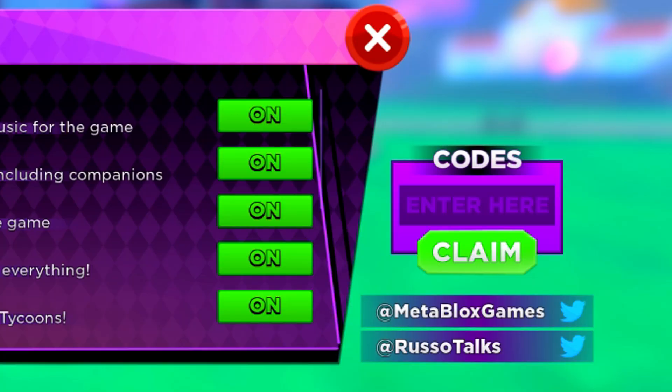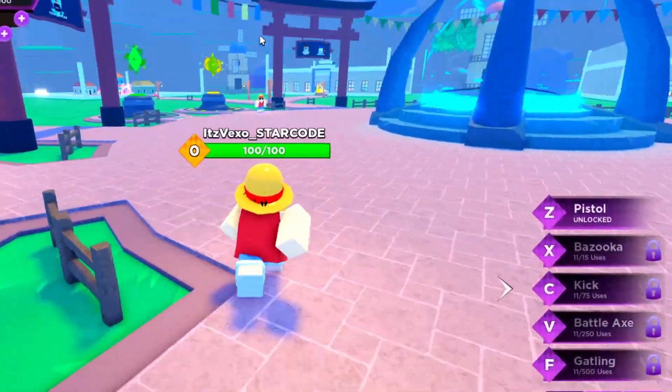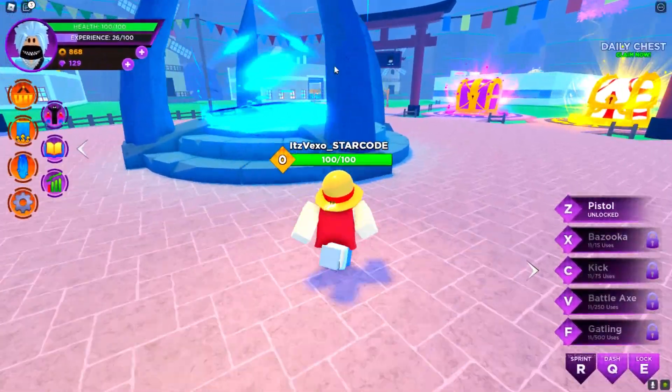Let me go ahead and redeem all of the codes. The first code is 'late10k' — enter that code and it'll give you 200 yen. We now got the code 'deathgems' — enter that in. The next code is 'instant5k' — that gave us 100 yen. We also have the code 'almostdelay' and the code 'release'. All of those codes give you yen and gems, so let's enter every single one in.